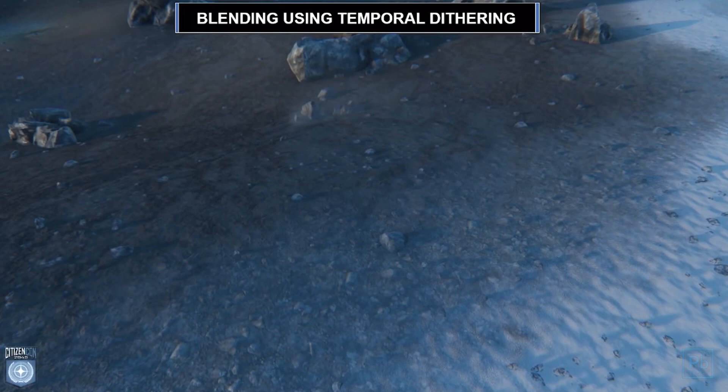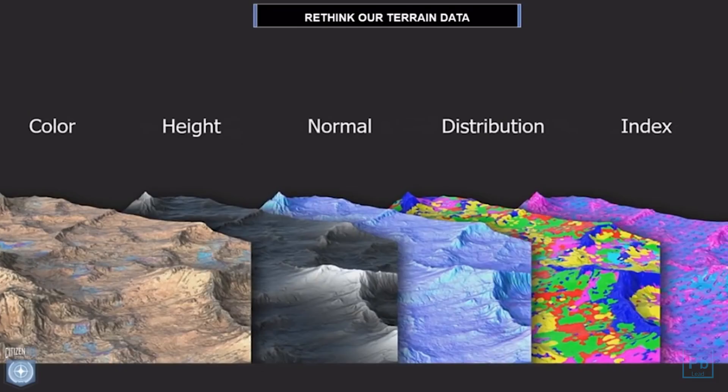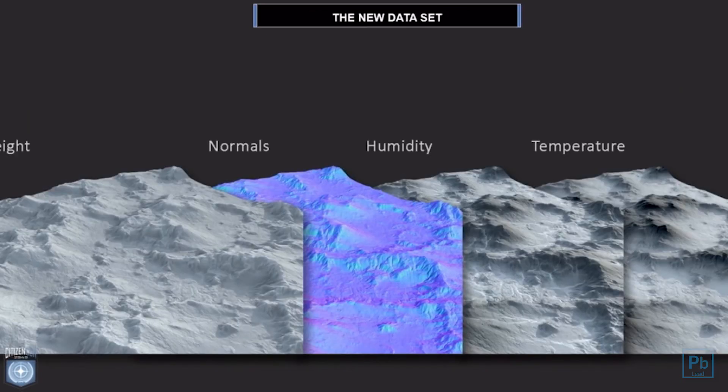I know this is dry stuff and it's taking a while, but hang in there because once we grasp this, the real dark magic gets revealed. The original Planet Tech was broken down into five layers or maps: color, height, normal, distribution, and index. Planet Tech V4 instead only uses four layers: height, normals, humidity, and temperature. The normals map is related to shadow details, so going forward we're not going to focus on that and only talk about the three critical maps that build our worlds.